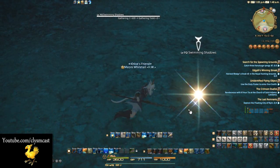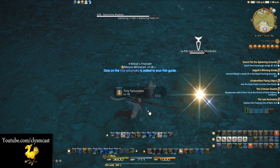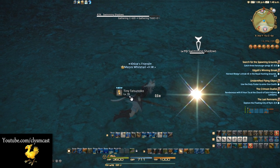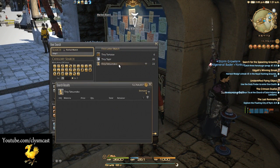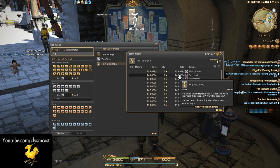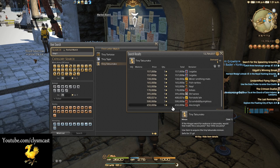There is another very cool thing that can happen. On the Swimming Shadows node, whilst you're using a large jig, you can sometimes get the tiny Tatsunoko minion instead of a collectible shark. These things are just adorable, and you can sell this on the market for around 100 to 200k gil — or just keep one for yourself or your friends. If you want to see a video on this minion, you can check the description for a link.